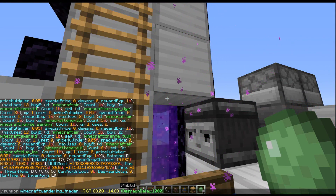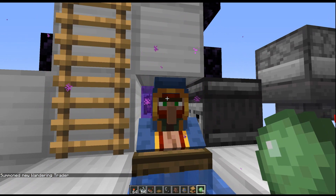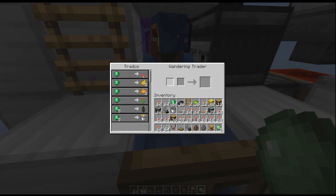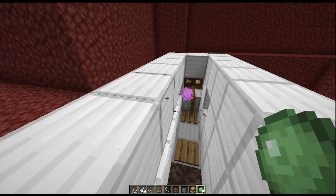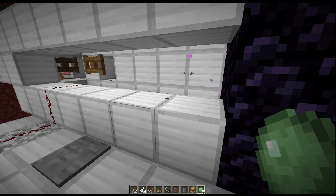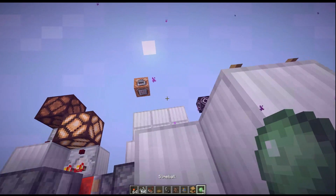Now wandering traders have something called a despawn delay — the time before they will despawn — which is typically 45 minutes when they spawn in. But every time you send him over into another dimension, he has to wait 15 seconds before being able to go back through another portal, so over time you're slowly cutting away at his despawn timer, and eventually he will despawn. So with wandering traders it's not infinite — but with villagers it is.